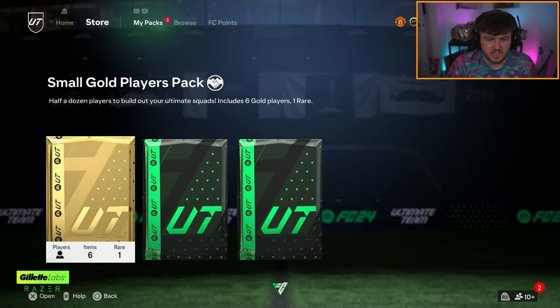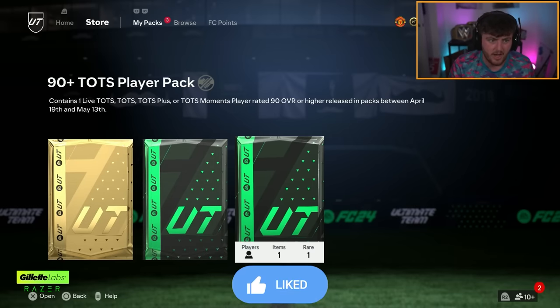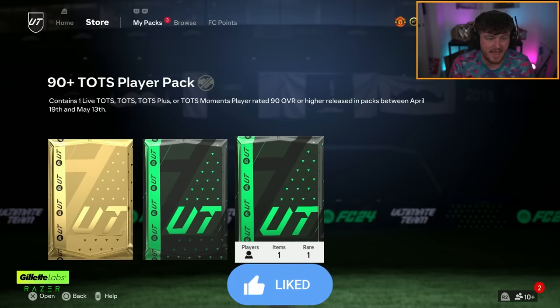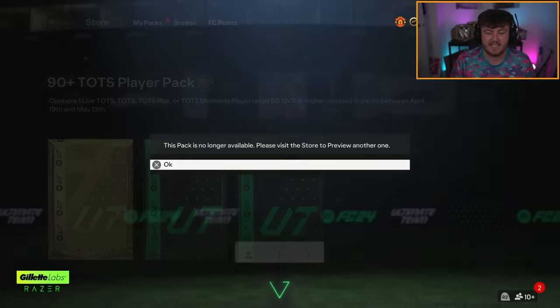This SBC costs an 86-rated squad with a Team of the Season player and an 84-rated squad. It's relatively reasonable and you can get any Team of the Season from TOTS, TOTS, or TOTS Moments rated 90 or higher between April 19th and May 13th. Let's see who we get in our guaranteed Team of the Season pack.